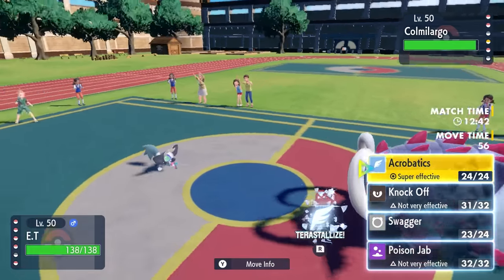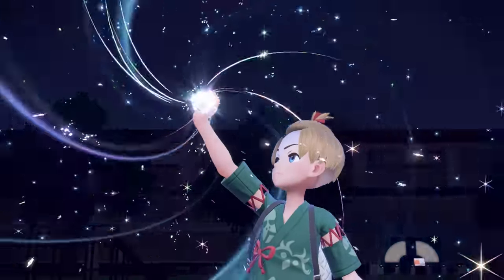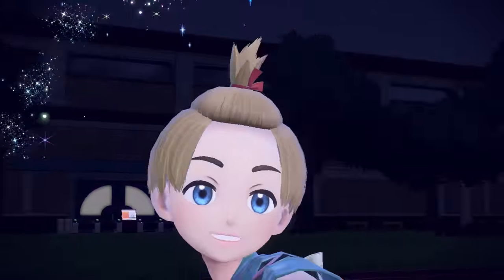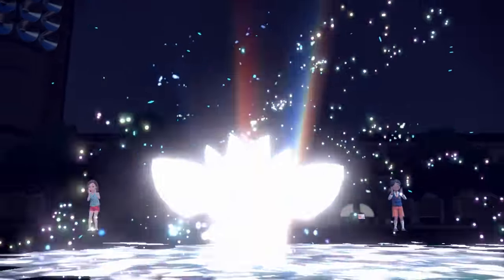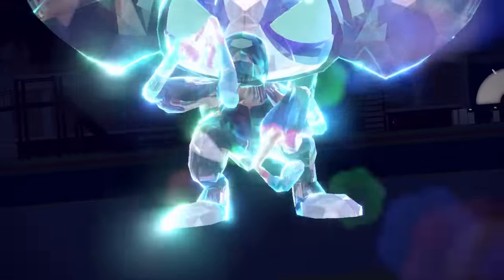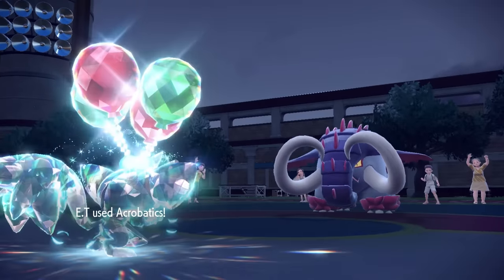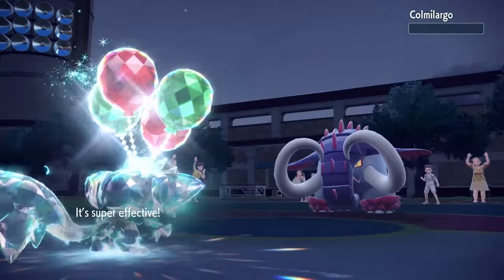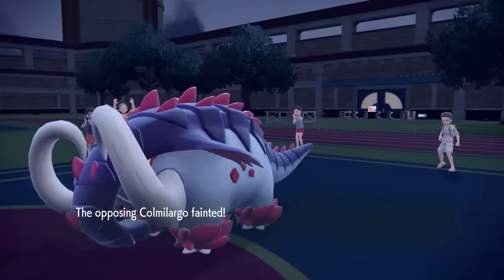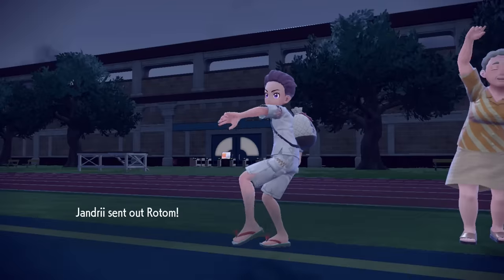I'm going to go ahead and commit that flying Tera. If this thing is something like a Choice Scarf set that can outspeed me and go for Earthquake, I want to ensure I am in the air before it's able to do so. But with my Unburdened activated, if it's not Scarf, I actually still just outspeed it. So I go for the flying Tera here to basically cover for it and also give me more damage for my Acrobatics. I am able to actually outspeed, and the Acrobatics boosted with the STAB plus having no item plus the plus-two attack is going to take out the Great Tusk. It is not every day you see a Great Tusk go down to Grafaiai.